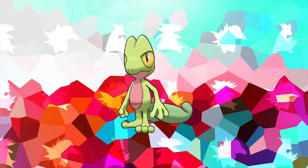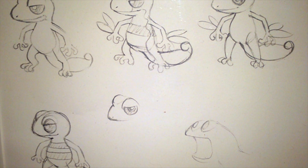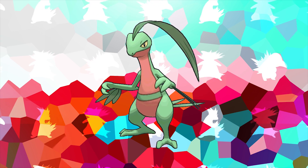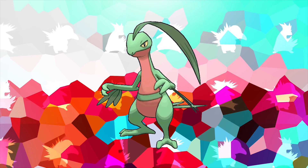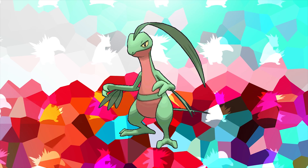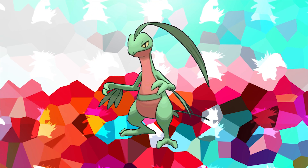Starting things off with Treecko, there have actually been some design documents published online that show early beta designs for the Pokémon. In these designs, we see significant differences to Treecko's final design, including a stripe across its belly and little leaf guards attached to its wrists. These design aspects that didn't make it into Treecko's final design just so happen to be exact design aspects that did make it into Grovyle's design — Treecko's evolution — showing that they may have taken these elements and included them in Grovyle after scrapping them from Treecko itself.